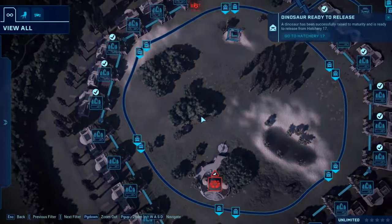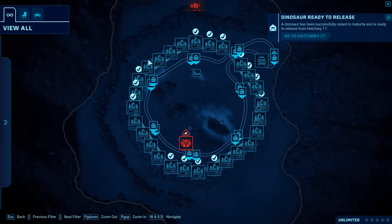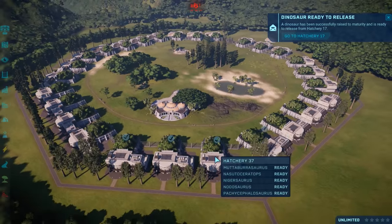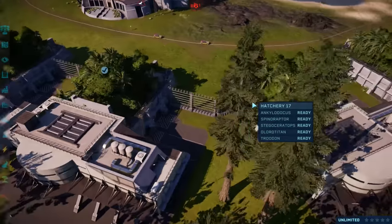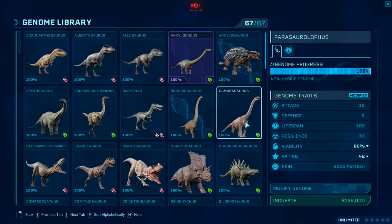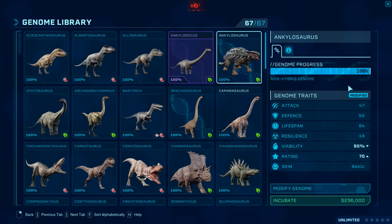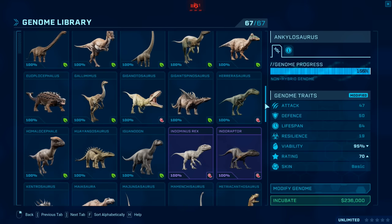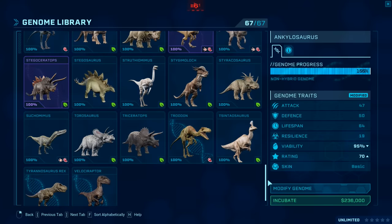What's gonna happen in today's video? Well, we haven't actually filled up all of these hatcheries, because this arena is a lot bigger than the other one. We've got even more — I think in total there's about 67 dinosaurs that you could have. However, there's a special rule when it comes to this battle.